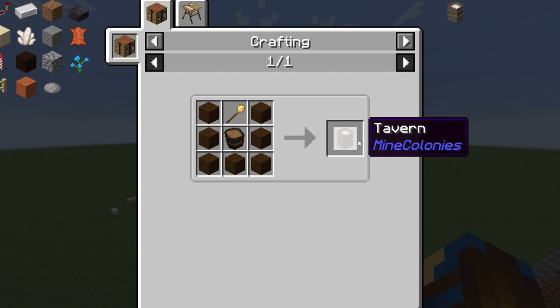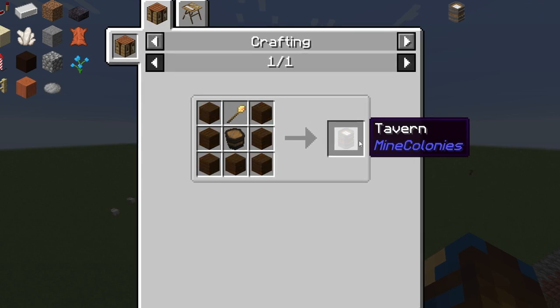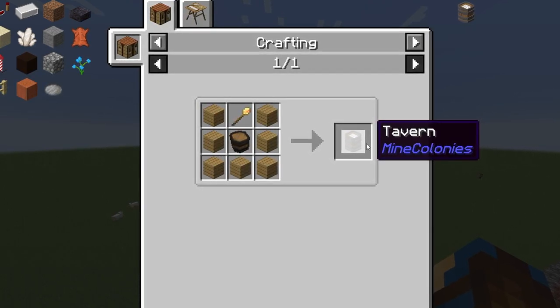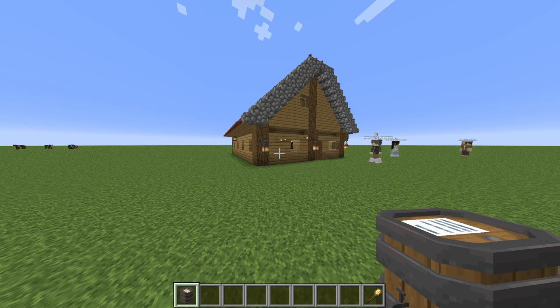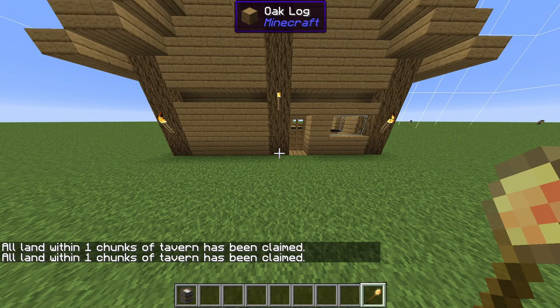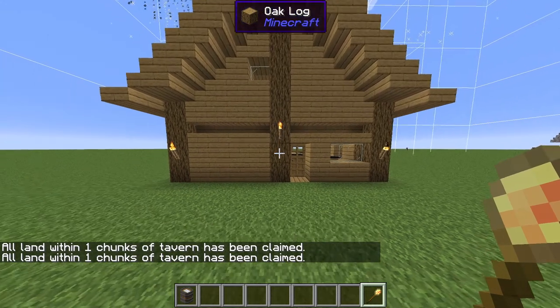The tavern building block can be created by using a barrel vertical block, or a normal barrel, depending on which version of the mod you are playing on, alongside some wooden planks of any type and a building tool. You can only have one tavern in your colony at a time, unless you use creative mode and build another, although this is not advised.